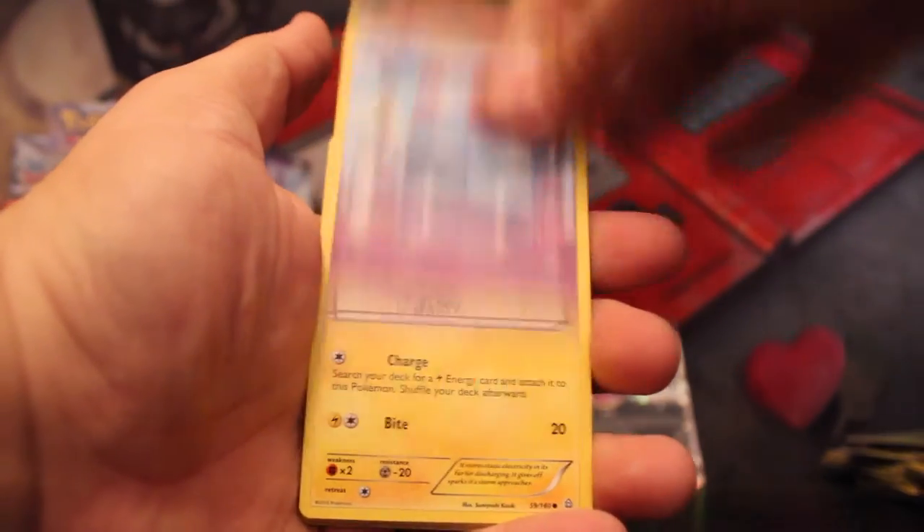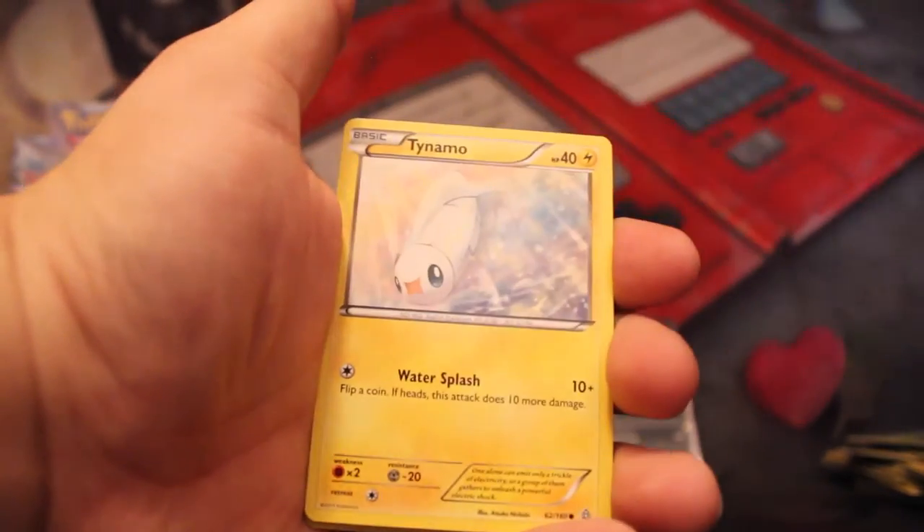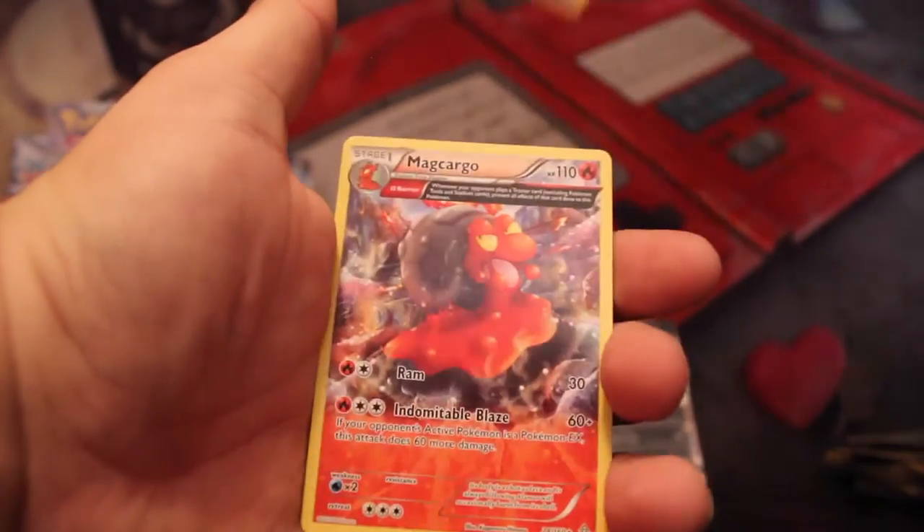Really hoping for another Ultra Rare — at least just one more. Lombre, Torchic, Tentacool, Electric, Tentacool again, Rhyhorn, Tynamo, Torchic, Reverse Holo Acrobike, and an Extended Art Mag Cargo. That's pretty neat.